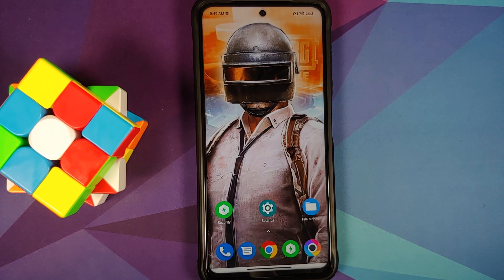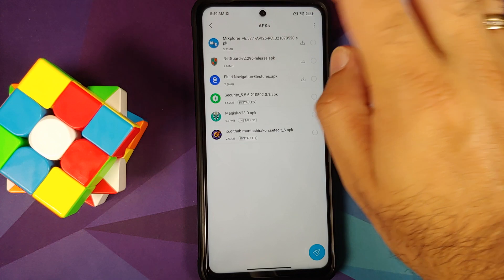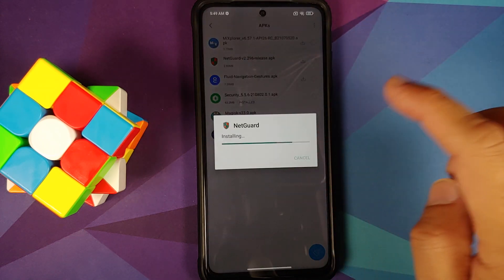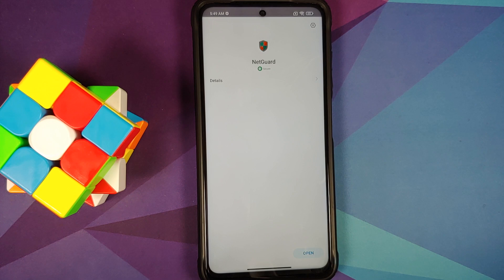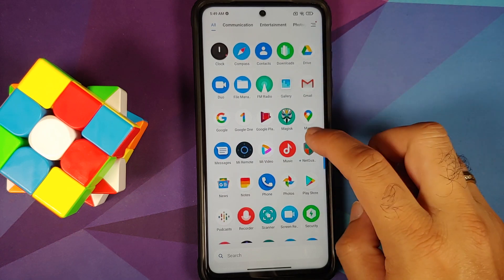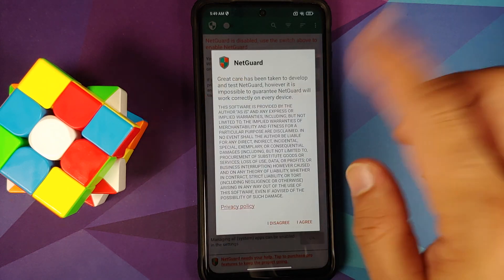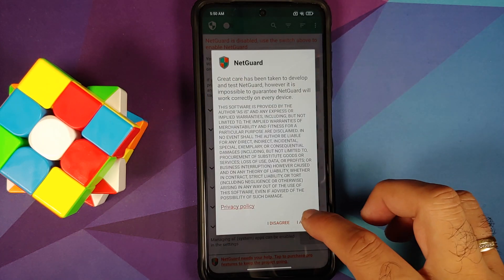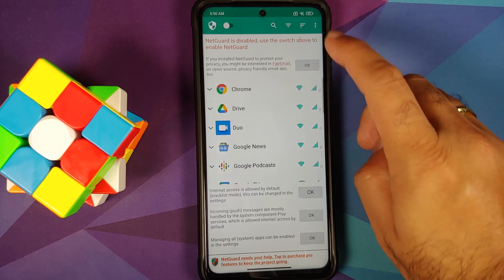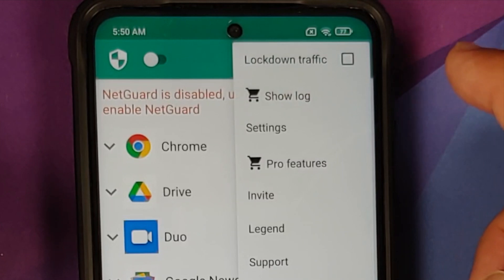Next, we need to install an application called NetGuard, which is available in the Google Play Store and is completely free. I've downloaded the APK for easy installation. Open it, it will ask for some permissions — agree to those and select OK. Then go to the three-dot menu in the top right, go into Settings, then Advanced Options, and enable the toggle for Manage System Apps.